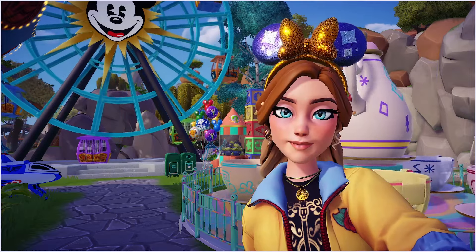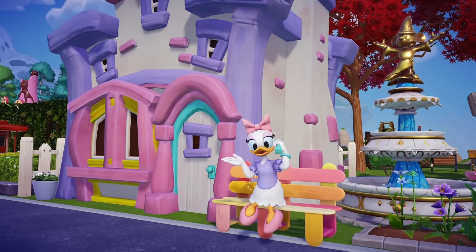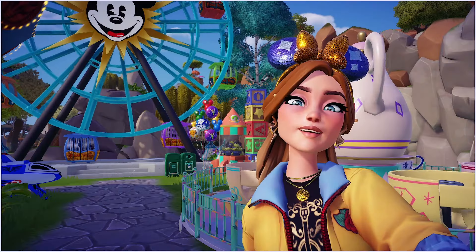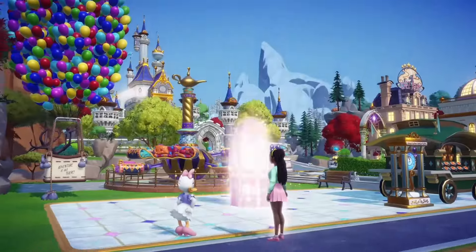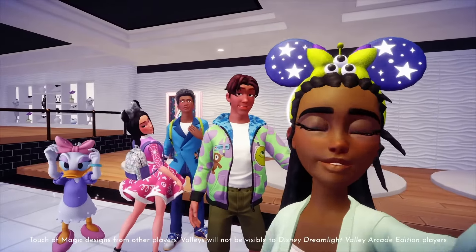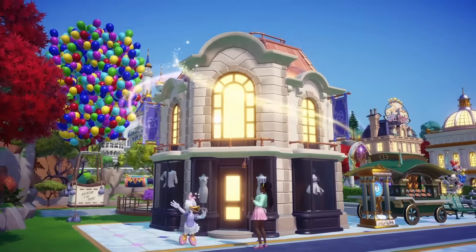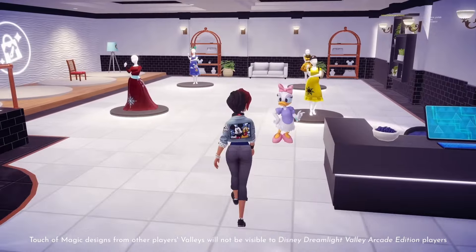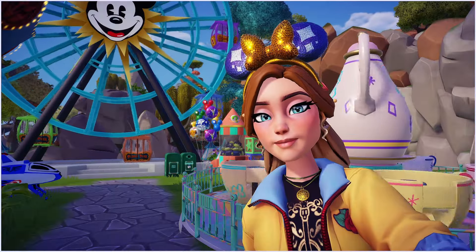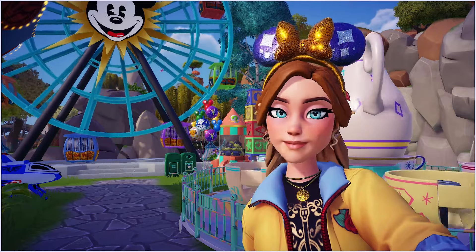Welcome another feathered friend to the valley - it's Daisy Duck! Complete new friendship quests and help this style icon rekindle her past relationship as you unlock unique items. I can't wait for Donald to see her, it's gonna be so cool. Help Daisy open the Boutique, a new building dedicated to sharing your personal styles with friends - display and share custom Touch of Magic designs, both clothing and furniture, during valley visits. Drop in to the Boutique each day to help Daisy redecorate a corner of the shop or take on her inspiration prompts to earn exclusive items, including new Touch of Magic clothing and furniture bases.